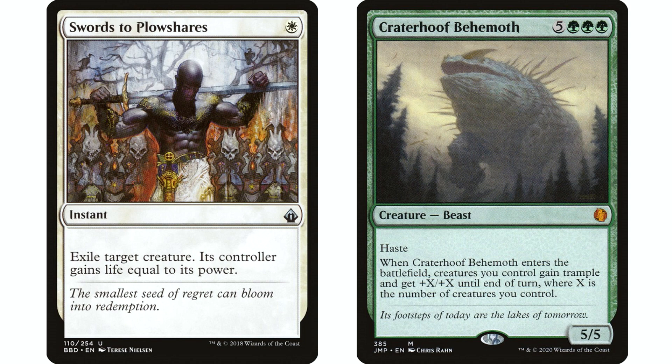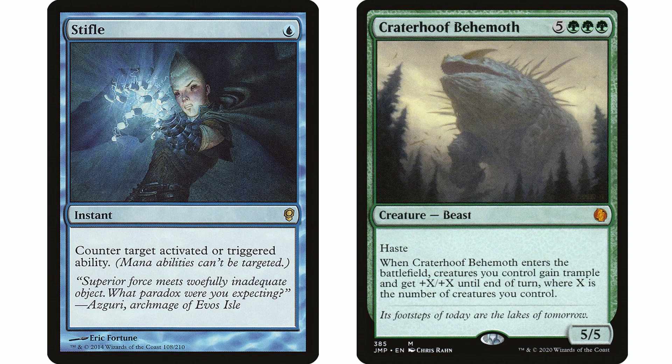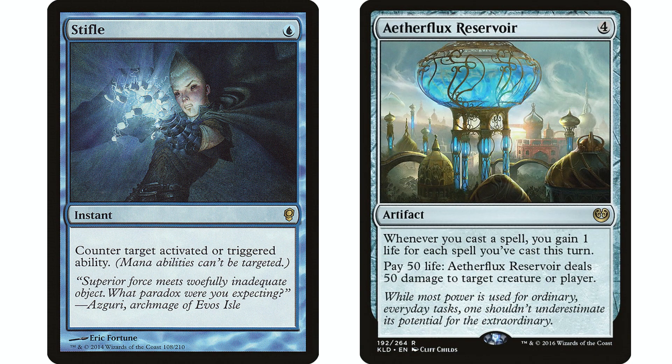The two ways I've died most in this format are Craterhoof Behemoth and Etherflux Reservoir. Swords to Plowshares does nothing against either of those. Once Craterhoof Behemoth hits the battlefield, swordsing it isn't going to do anything — the ability is still on the stack. Your creatures still get the +X/+X and trample and you can probably still kill your opponent. Stifle, on the other hand, will fix that situation. You can stifle the ability and now your opponent paid eight mana for a 5/5 with haste.